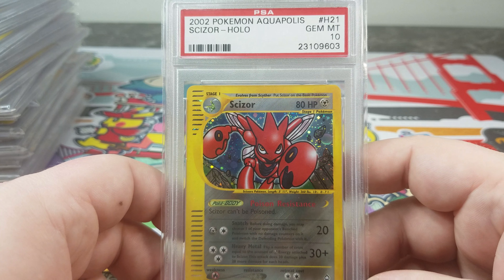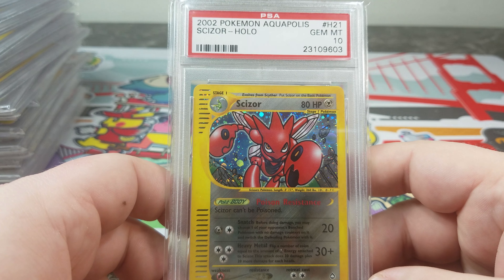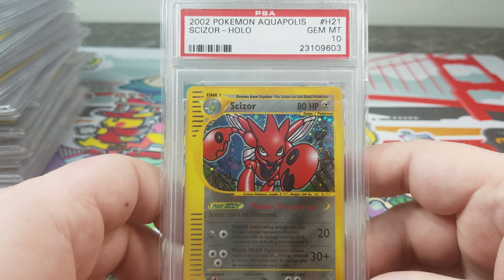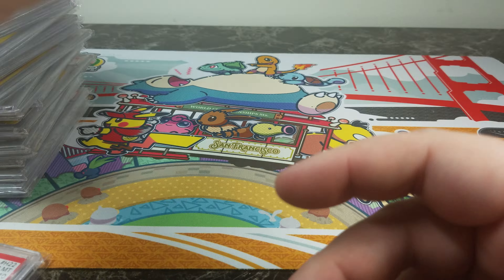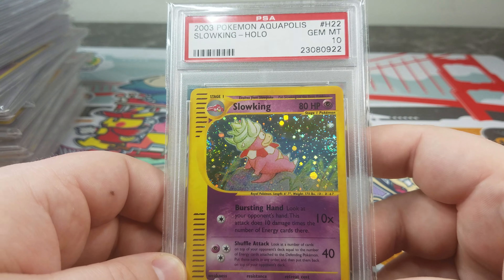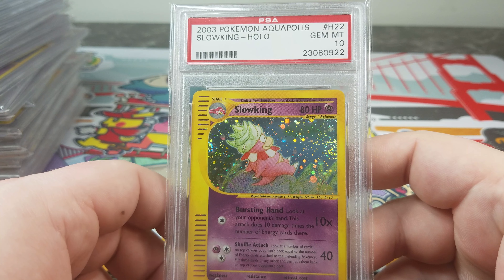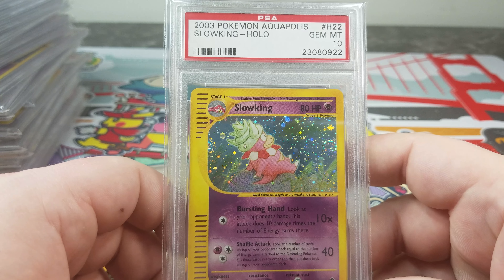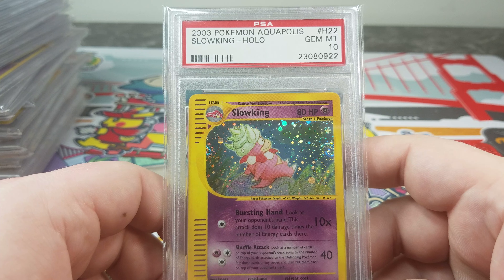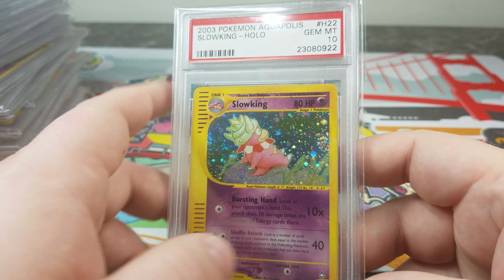Scizor. That Neo Discovery Scizor artwork — yeah, it's like right in the middle of the picture, that was one of my favorite Scizor cards. Slowking. I love how Slowking is always just kind of chilling. You never see him in action, you never see him fighting — he's always just hanging out, ruling whatever he rules.